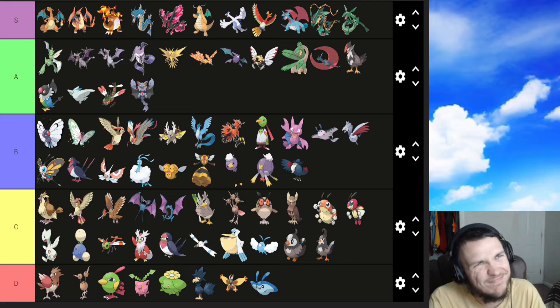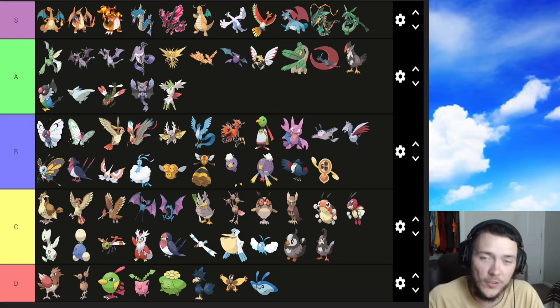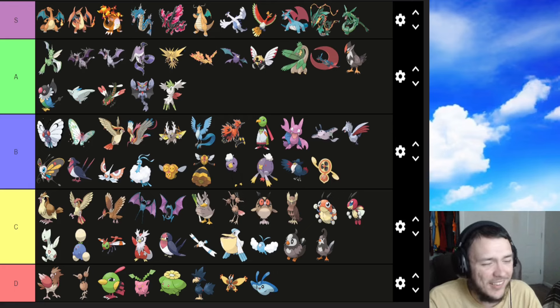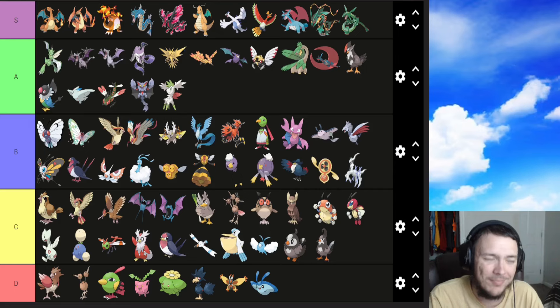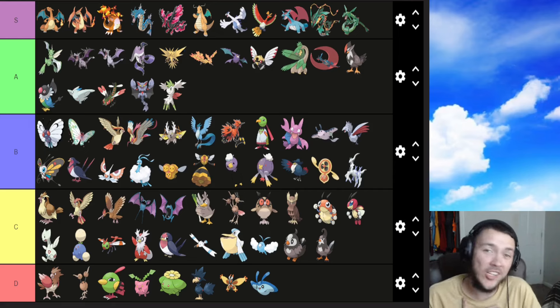Fan Rotom is not one of my favorite Rotom forms but I do like it — B tier. Shaymin is definitely an A tier because of Pokemon Mystery Dungeon: Explorers of Sky, which is kind of biased. Flying-type Arceus — every Arceus form is kind of the same for me, so probably a B. That is Gen 4 — on to my favorite Gen, Gen 5.